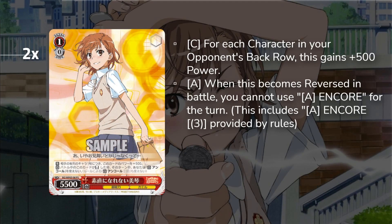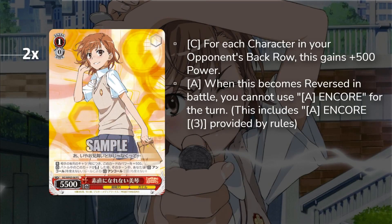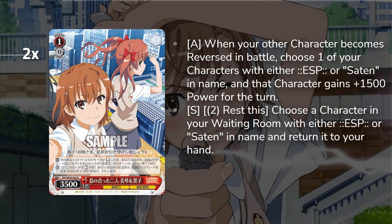The card you'll typically summon is this one — for each of your opponent's back rows, plus 500 power, so she's 6500, and when it becomes reversed you can't use encore in any of your lanes. So it's a 10,500 to 6500 combined with our backups, hitting 8500 to 10k sometimes as a costless character. That's how we win field. This is our go-to beater that we want to summon because it's a costless character and the downside isn't that big a deal.